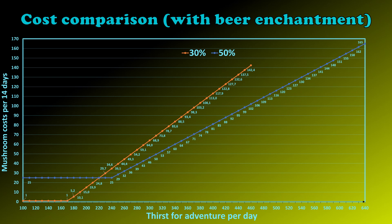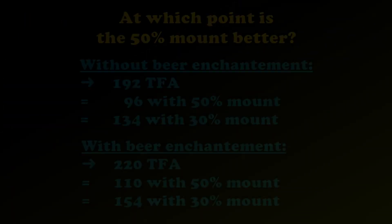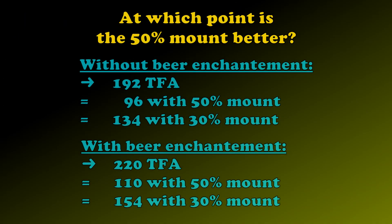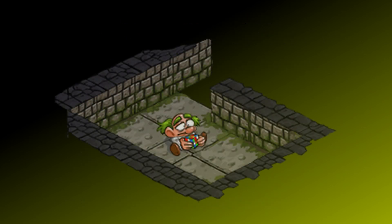Here you can see that it basically looks the same, but the intersection is at a completely different point — at 220 instead of 192. And if you convert that again into mount values, it is almost exactly 110 thirst for adventure with the 50% mount and 154 with the 30% mount. So these are the exact points at which the 50% mount becomes more lucrative. And in that whole calculation we didn't even take a look at the dime machine, which also is better to go into with a good mount.